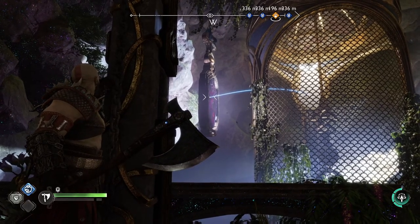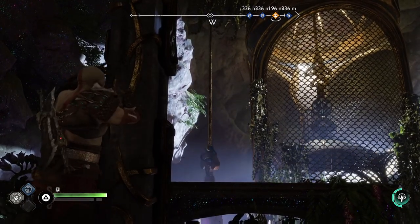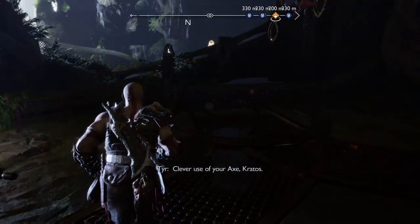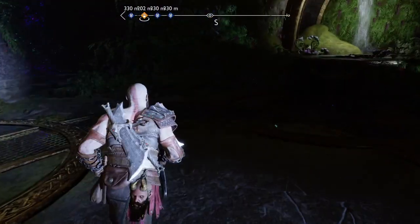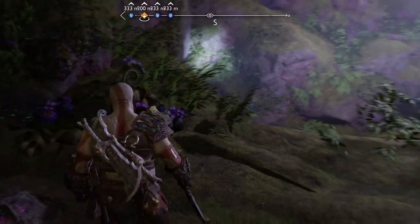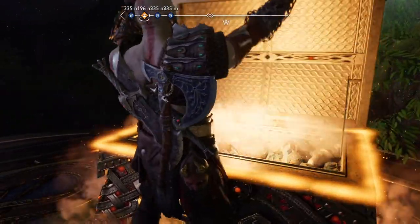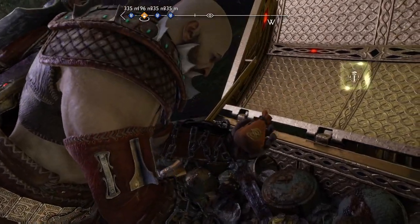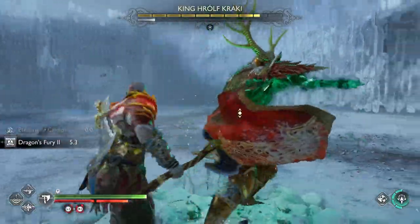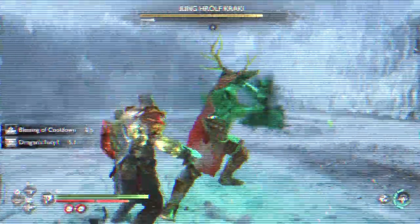There are two items we need to grab from Alfheim during the first visit. First one is Hilt of Gram — a relic that has a relatively quick use and deals stun damage. It also gives a rage burst. There are not a lot of options to swap it for till after the story ends, so feel free to max it out. This item is missable and requires a small puzzle to solve. Second item is Ronde of Expedition. It provides a boost of cooldown whenever you interrupt a blue ring attack or parry.